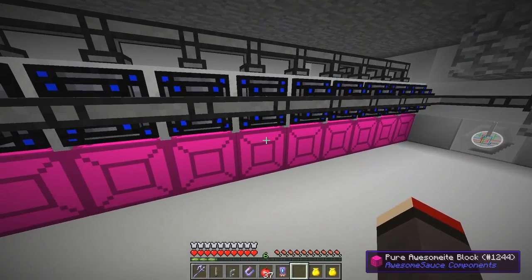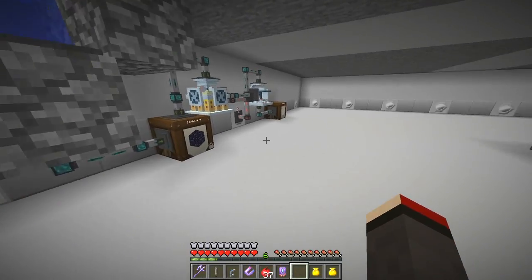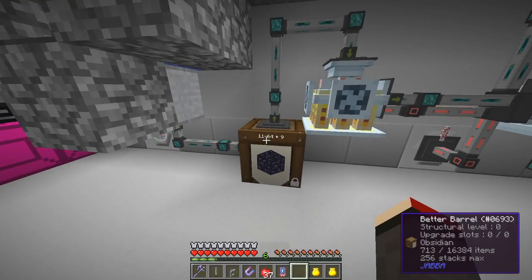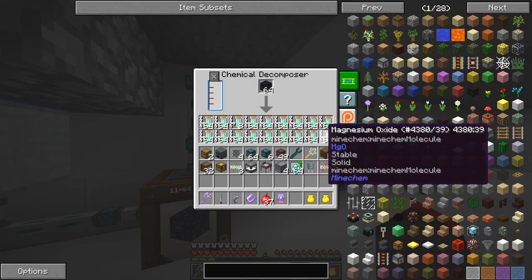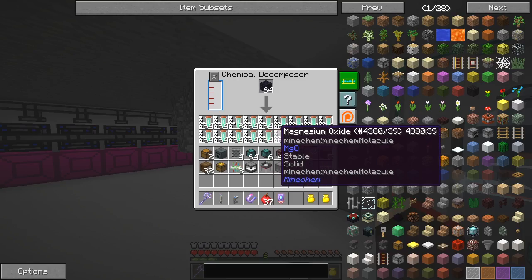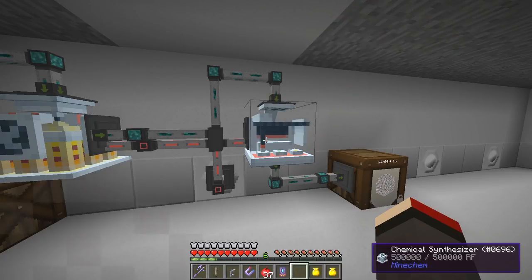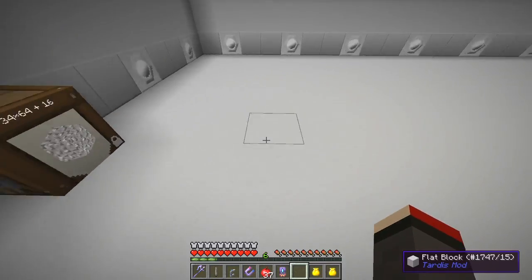So we basically produced this - this was the lava production using these awesome light blocks, which are awesome. That's coming into here to produce obsidian. The obsidian is getting fed into this chest and then being mind-kept into here. But there is a problem I need to fix - it is blocks at the moment with manganese oxide and that's getting fed into here, which we've actually run out of.